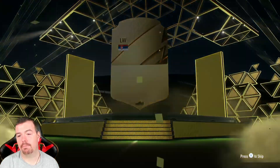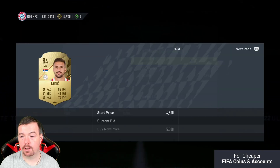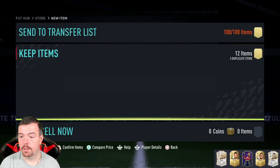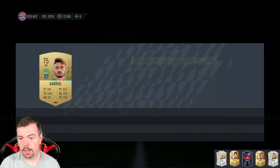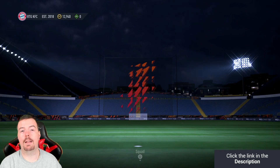Last but not least, the premium gold players pack — the main reward. We got Tadish — worth about 4k, which is kind of mad. Tadish is one of the cheaper ones, just under 4k. I've got to be careful with some certain players, but there we go — SBCs all done.